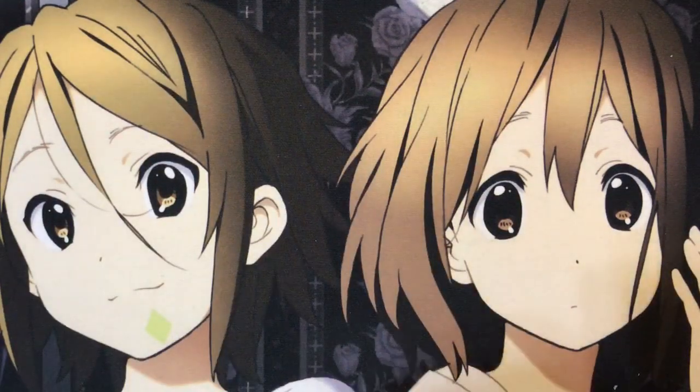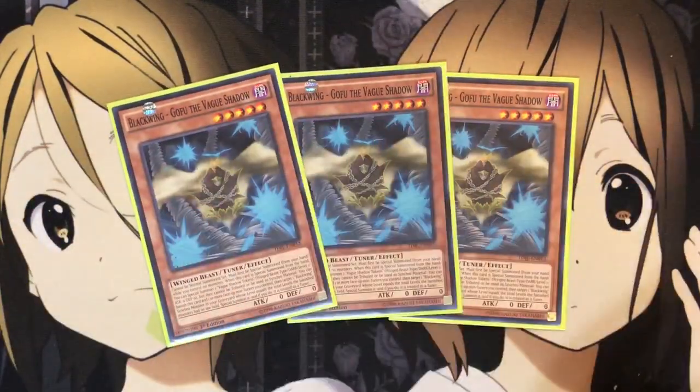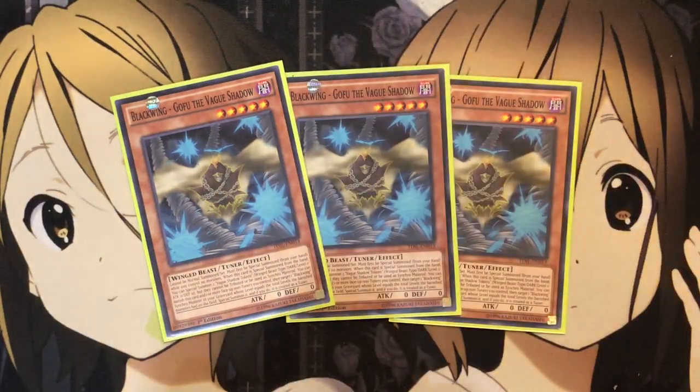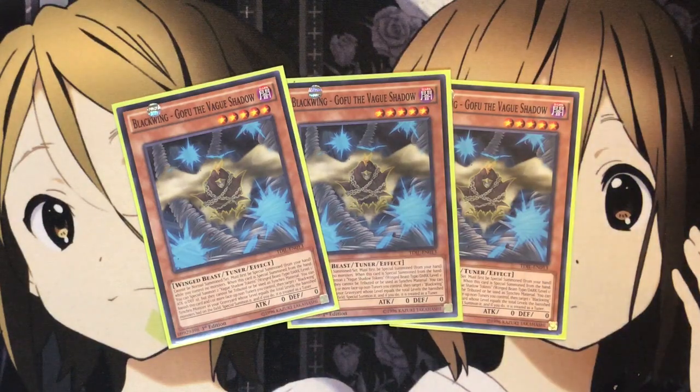And finally the one non-DDD monster I run in this deck — just because it really helps with link format, not completely locking you out of your extra deck — is Gofu the Vague Shadow. This card is your one go-to card for Decode Talker, having two cards able to special summon from the extra deck. With Decode Talker on the field, it immensely helps this deck just with its special summon potential. If you get Decode Talker out and you have Necro Slime and Swirl Slime in your hand, you can go for your double fusion play, which I find very helpful.